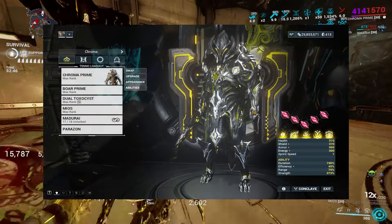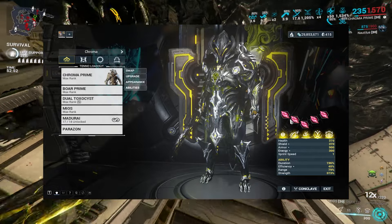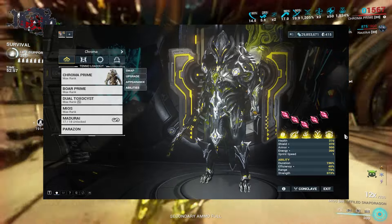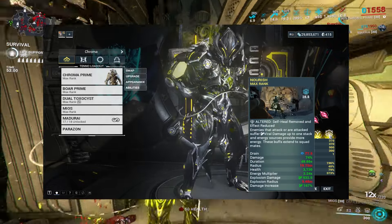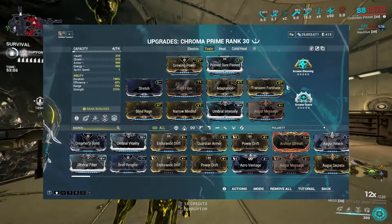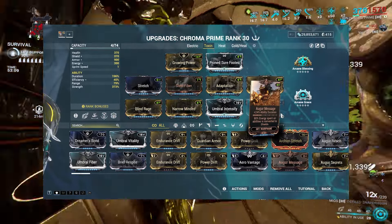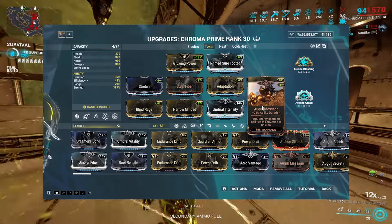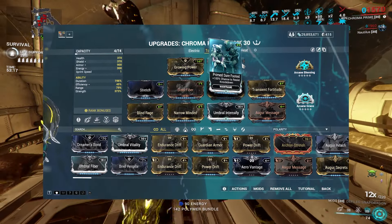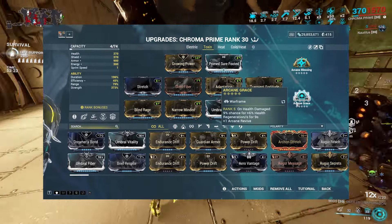Two things to address: yes, I have five Tauforged Crimson strength shards in here — it's overkill, do whatever you want with the shards. I'm also using Nourish in place of my fourth so I can use viral damage and it helps with energy consumption. For mods, we're combining Growing Power, Transient Fortitude, Umbral Intensify, and Blind Rage for strength. Narrow Minded and Augur Message for duration, though you could swap Augur Message for Equilibrium. Stretch to counteract some range loss from Narrow Minded. Prime Sure Footed so you don't get knocked down. Steel Fiber and Adaptation for survivability, combined with Blessing and Grace.